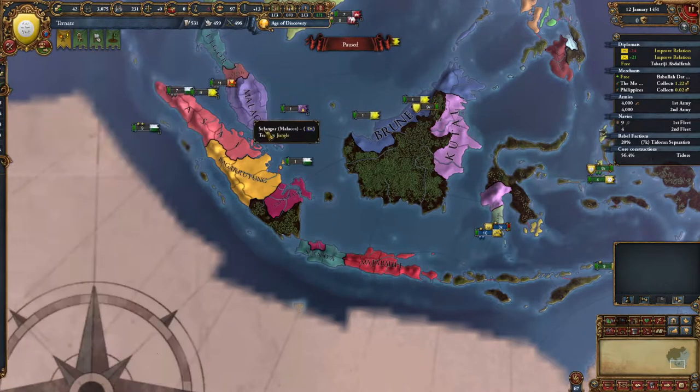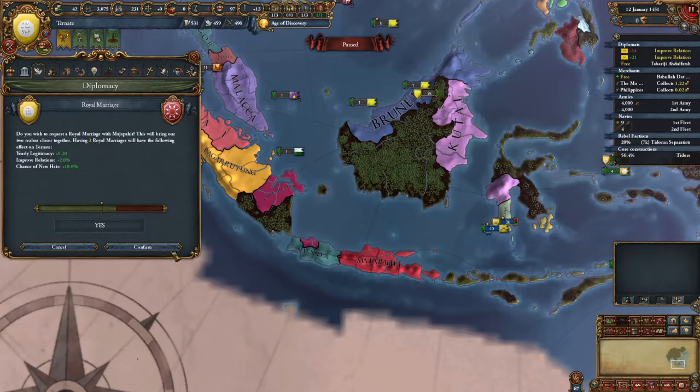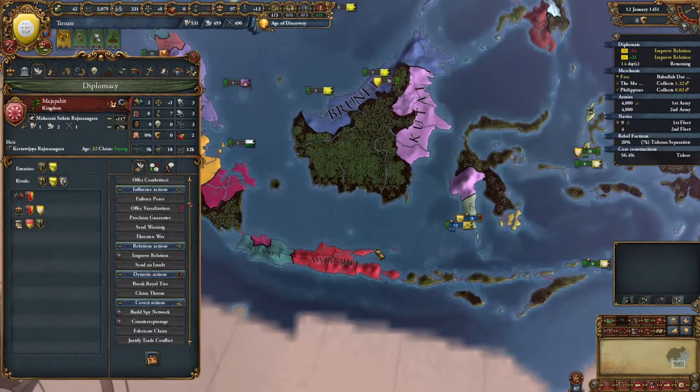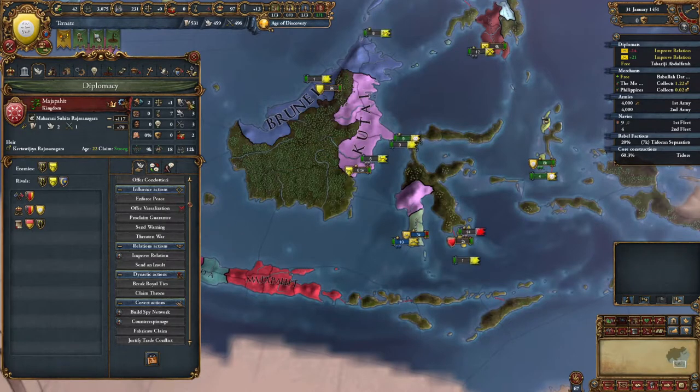Wait, is that what it said? Oh, besides Kutai, yeah. So we could technically ally these guys because they don't seem to be upset - that's the royal marriage right there. It's going to be very difficult to just attack these guys, so we might as well ally them. If they call us into a war against Kutai and promise us land, that could be really nice.